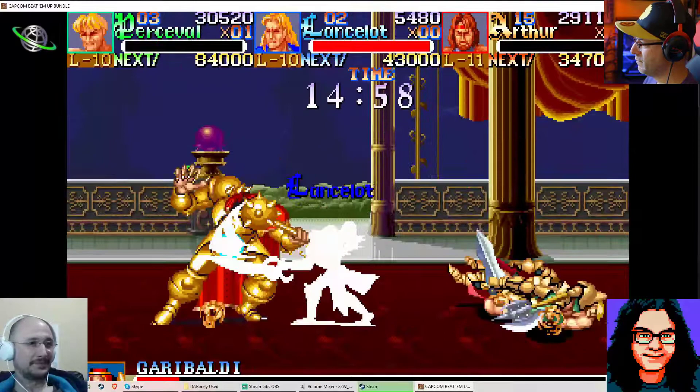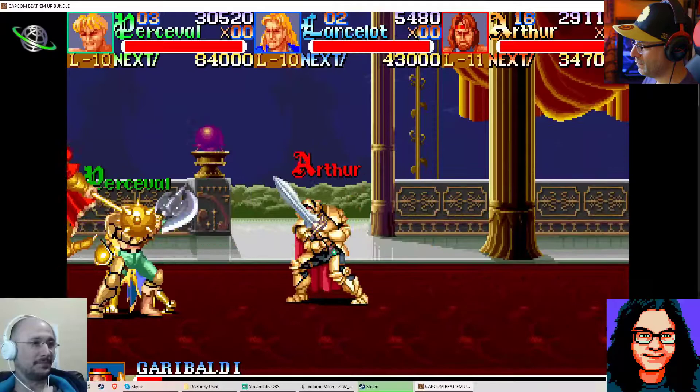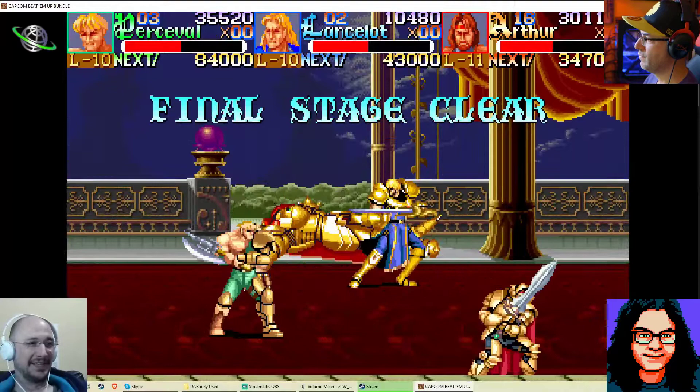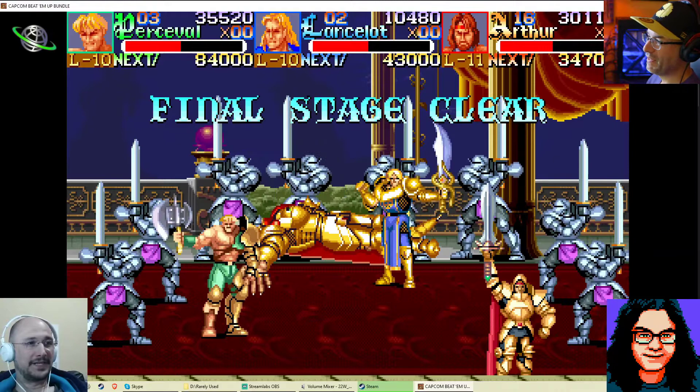This guy just wears his riches — practically the full range of infinity stones as rings on his hand. He doesn't have a treasury, he just wears it all. Final stage clear — did we make it all the way through?